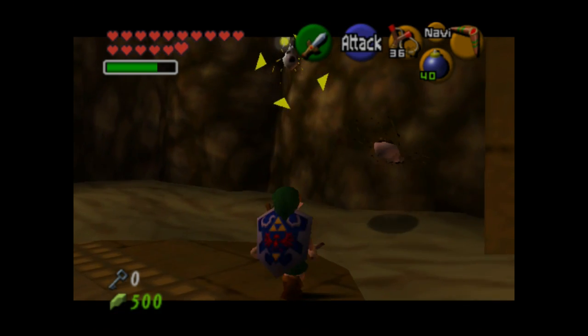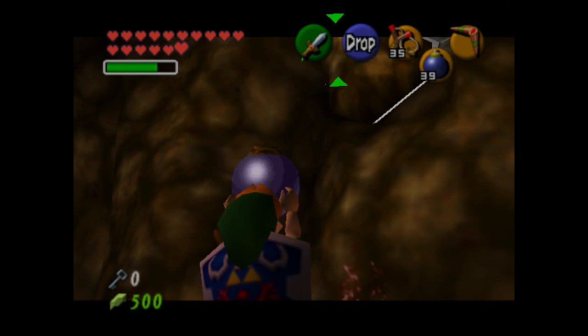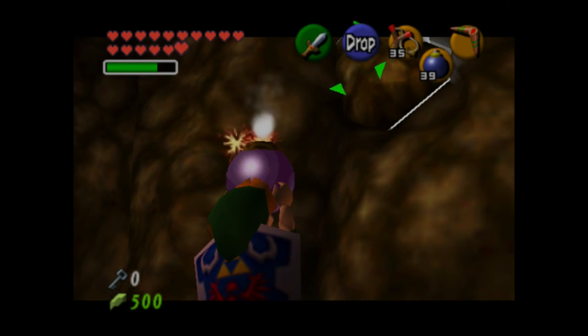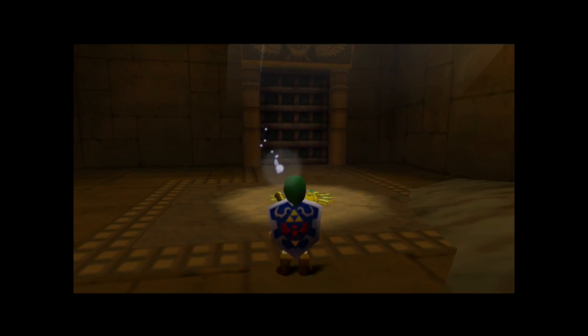There is a bombable boulder up there that the game wants you to take a bomb chu and throw up there. They actually give you bomb chus in this room, but I just do a well-timed bomb throw and open it that way.